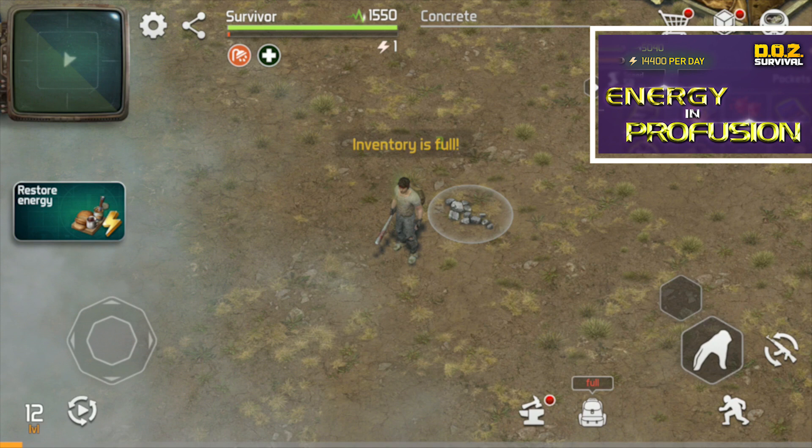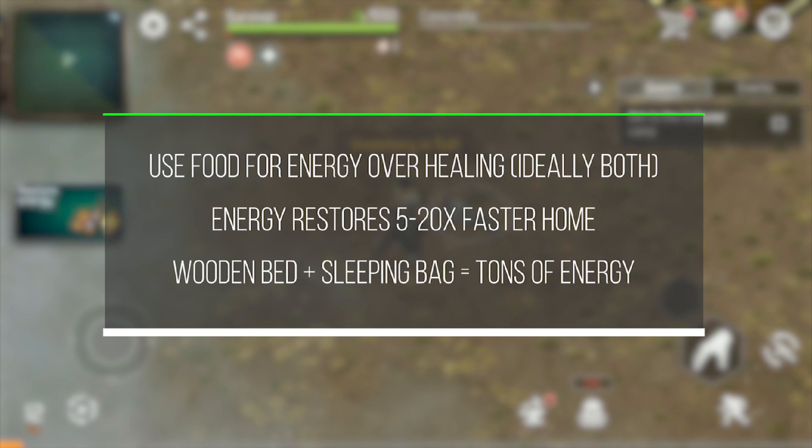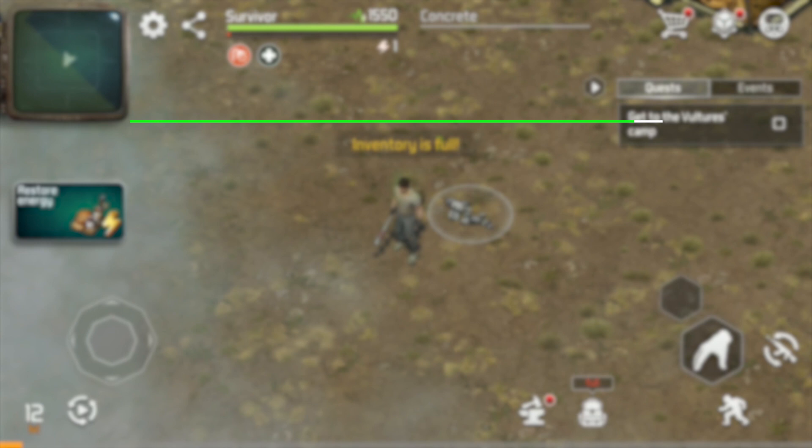If you don't have time to watch that video, the three easiest ways to manage energy are: never eat food unless you are low on energy, make sure to always have enough energy to travel home, and try to get to level 34 as quickly as possible so that you can build the wooden bed and sleeping bag combo which gives you one energy every six seconds.